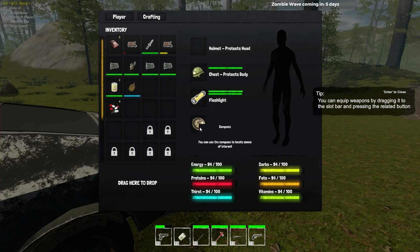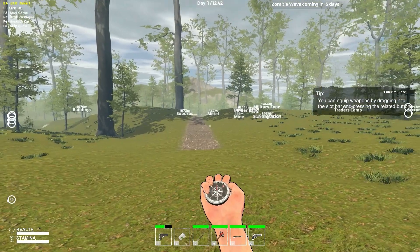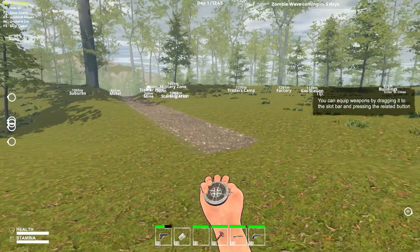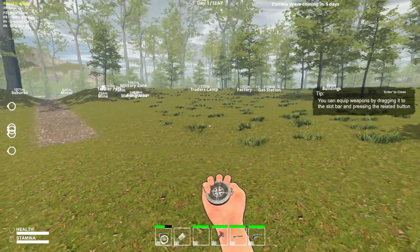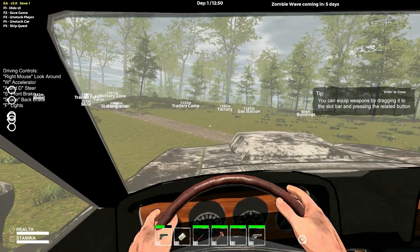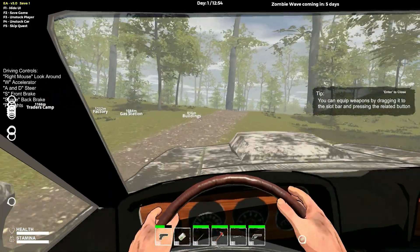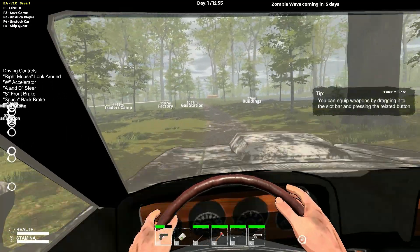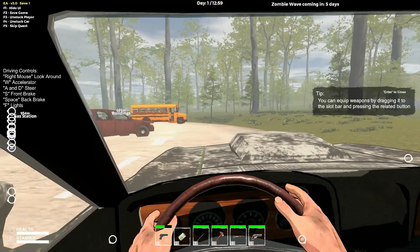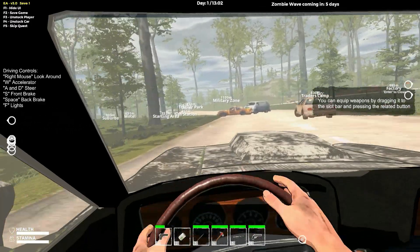There's no map but let me check the compass. I can see: starting area, military zone, traders camp, and more. Dude — we're going to the traders camp, 1,200 meters away. I was not aware there are traders in the game now. Trader zone — I did not know they added traders. This game definitely got more interesting. We're about a thousand meters out. I want to be able to drive that bus around. Let's follow the road for now.